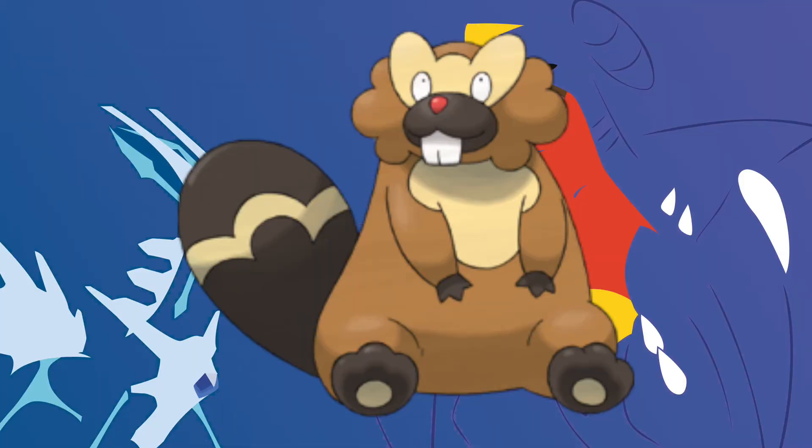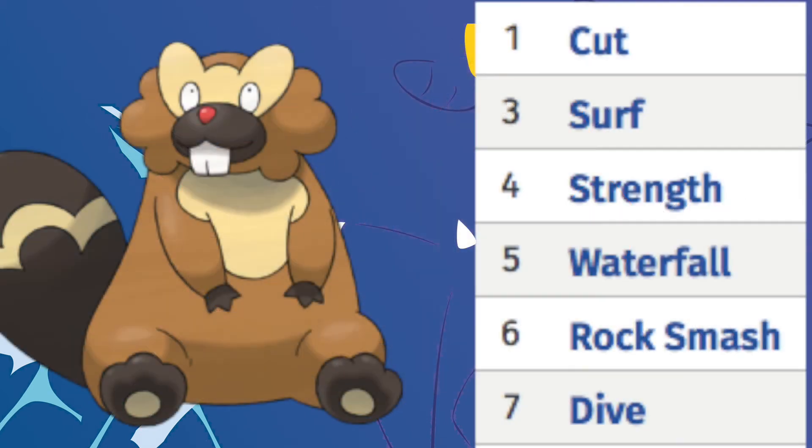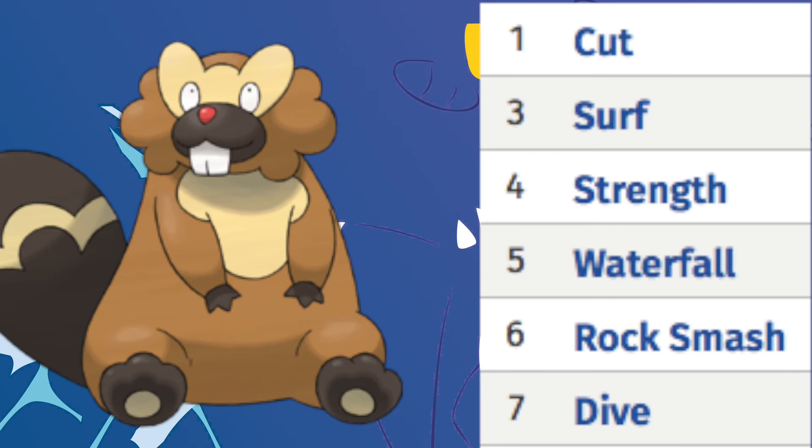Number 2: Bibarel. This one is probably the best known HM slave in all of Pokémon. This is also due to the fact that you can get a Bidoof on almost all the early routes in Pokémon Diamond, Pearl, and Platinum. The HMs this Pokémon can learn are Cut, Surf, Strength, Waterfall, Rock Smash, Dive, Rock Climb, and also Whirlpool. As you can see, those are even more HMs than Crawdaunt can learn. You can teach this thing almost every HM except Fly, and that's what you're going to give the regional bird anyway.